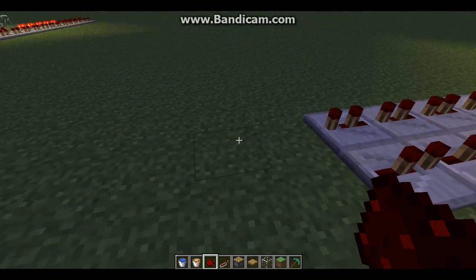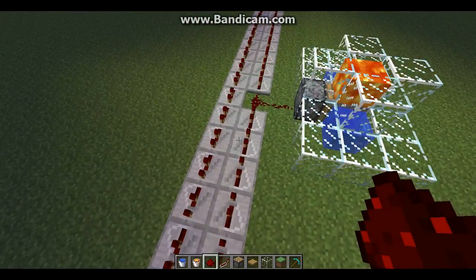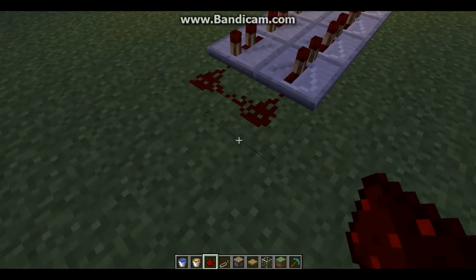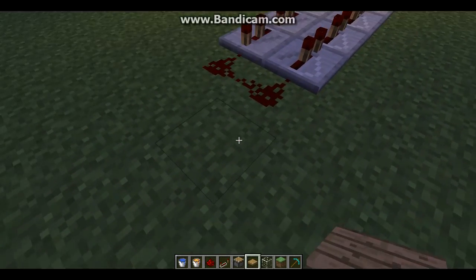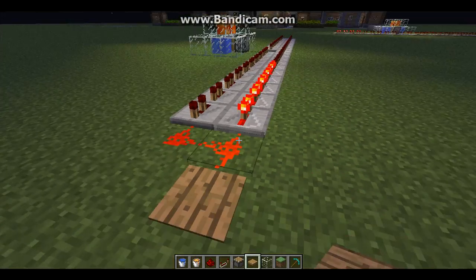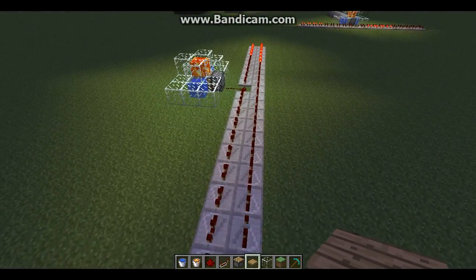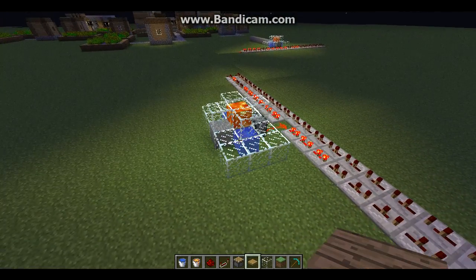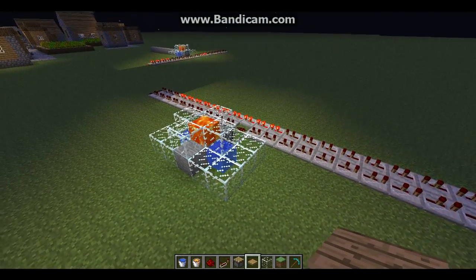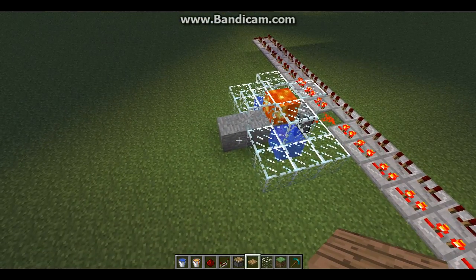Then grab your redstone again, connecting up to the two-wide end. Grab your pressure pad — doesn't matter if it's wood or stone. Stand on it. This will trigger the delay to go around. The piston, every time it gets to that two-redstone area right there, will push the piston out and you'll get your cobblestone coming out.